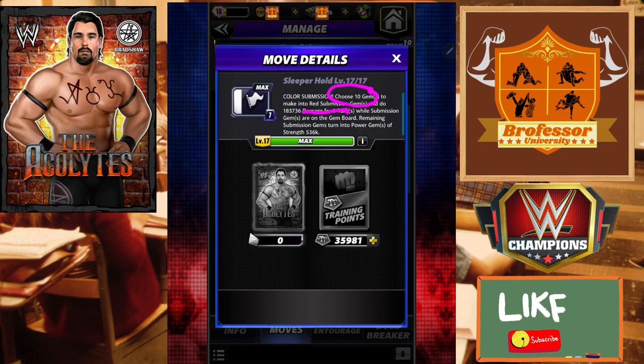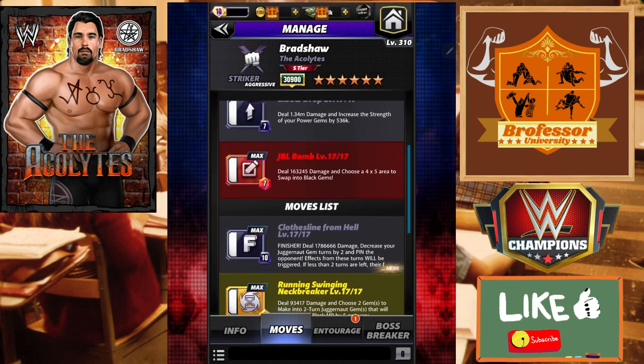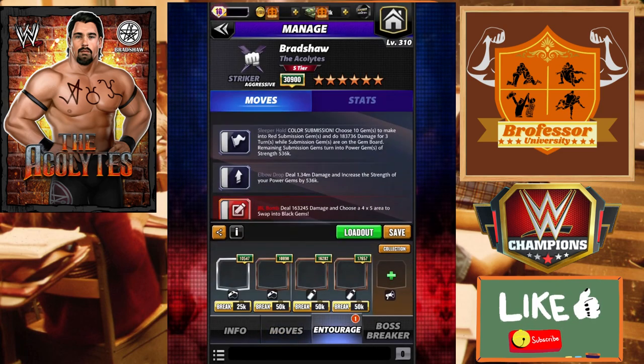Our Sleeper Hold is actually really cool - we're going to choose 10 gems; they're going to become red submission gems for three turns, 180k damage, but they are going to become power gems of 536k per left on the board. So it's going to be very important to try to keep some of those on the board. The Elbow Drop does 1.34 million - we're going to try to buff that with the move damage and then it's going to increase by another 536k damage. Last but not least the JBL Bomb - choose a 4x5 area to swap into black gems.